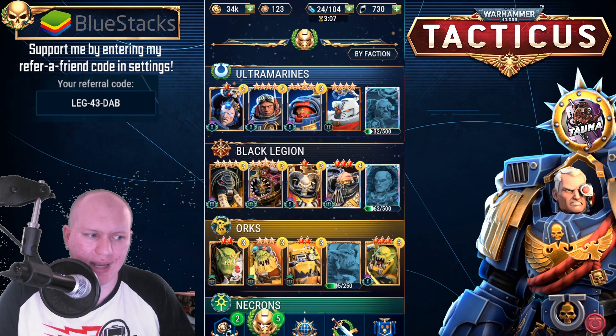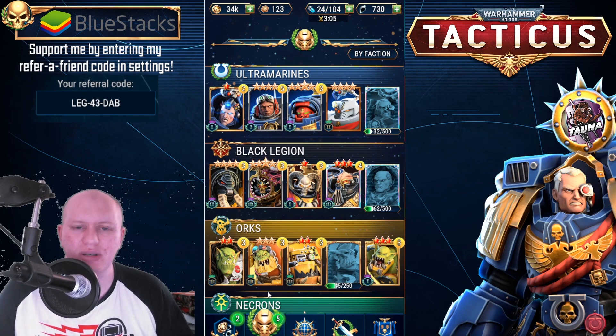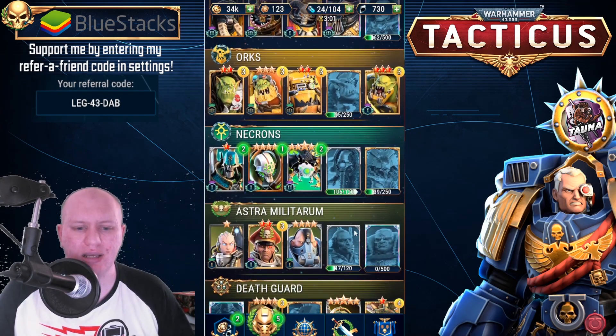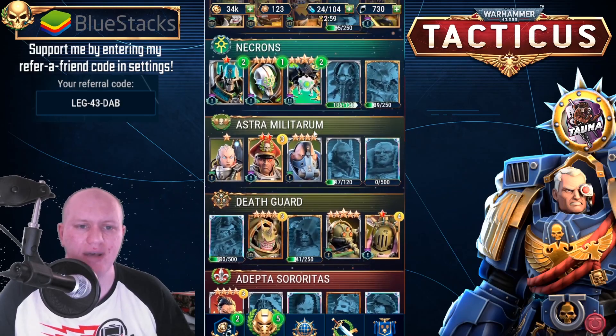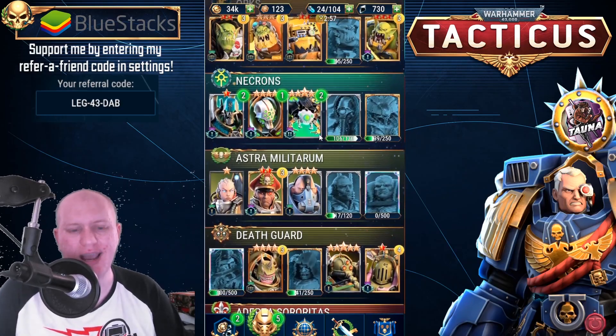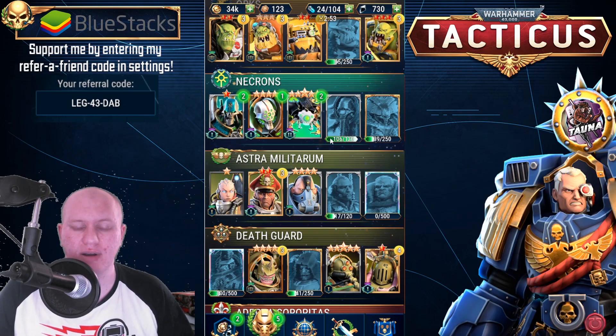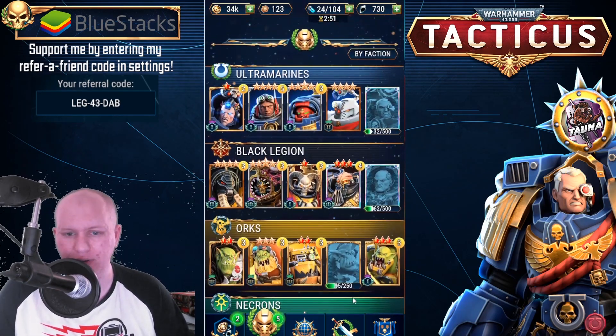For the Fall of Cadia campaign you can technically use any Chaos characters — your Black Legion and Death Guard characters. However, there are three required characters, so we're not really going to cover those three spots, but I will tell you how to kind of build those characters up.